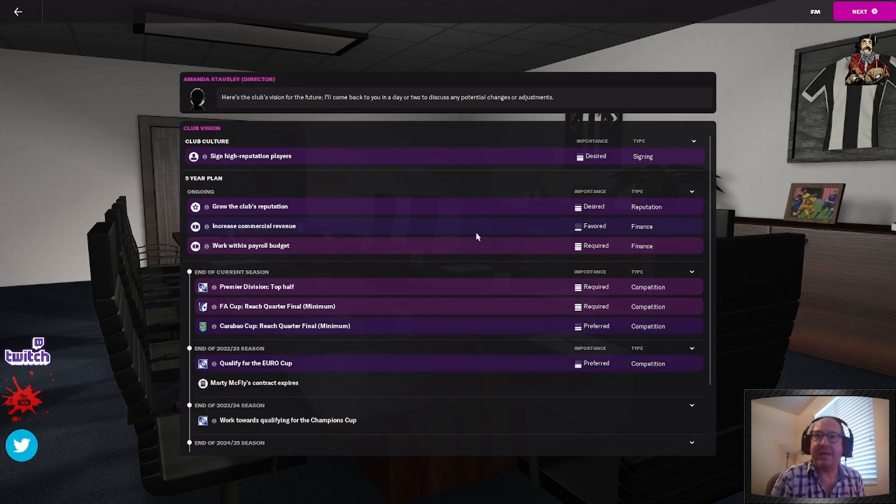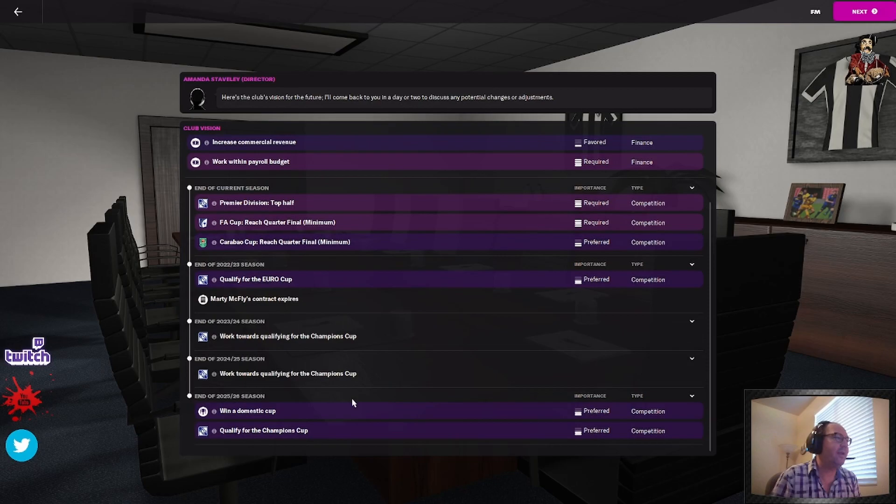Increased commercial revenue — it's only got one notch, so three notches means really important, one notch means you don't even need to worry about it. Work within the payroll budget — four notches, obviously every team says that. They want to finish the top half of the Premier League and reach the quarterfinal of the FA Cup. Carabao Cup quarterfinal is only two notches — preferred, not required. Qualify for the Euro Cup at the end of the 22-23 season — that's preferred but not required. Work towards qualifying for the Champions Cup the next two years — you get a two-year contract when you start out, and as long as you do well you tend to get signed for more years.